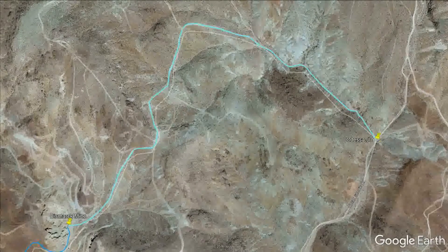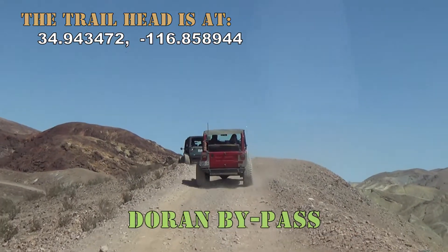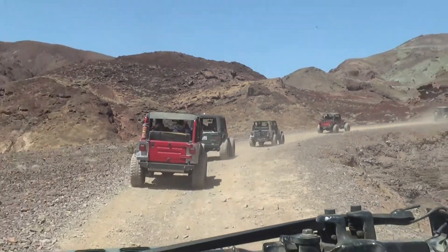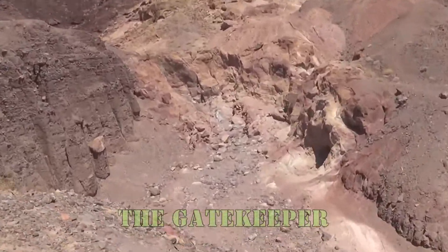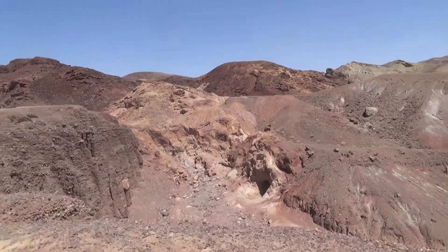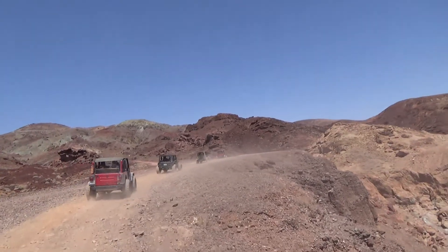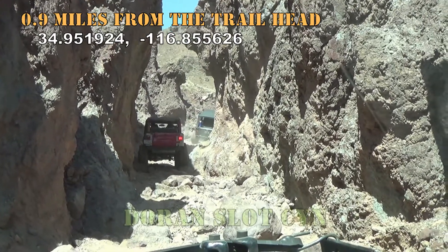A common choice if you like a challenge is to connect to the Odessa Canyon Trail; the connecting road is a mostly easy one mile journey. Most people take the bypass to enter or exit Duran Canyon, only because the original entrance has become an extreme obstacle. The Gatekeeper is a monster challenge that truly deserves its own detailed attention. The bypass drops into the original trail 0.7 miles from the trailhead. A short distance from there, you will find yourself entering the Duran Slot Canyon.